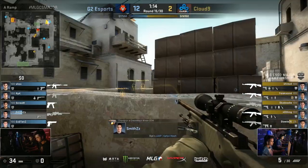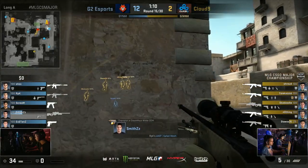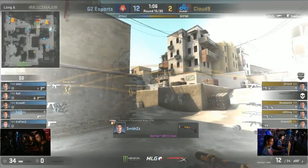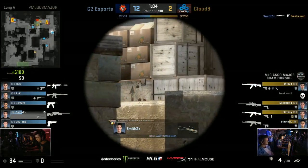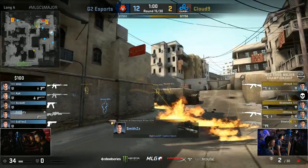The B Tunnels right now — their default is four on catwalk, one at long, who's not even really pressuring the long point. He's waiting for a push through, which means there's no complement to what's going on in this catwalk position. There's not even a drop play. Where are the smokes to jump down and try to overwhelm Smiths, who's basically got a turret set?